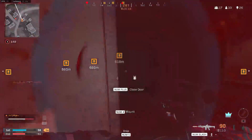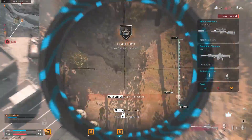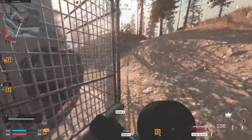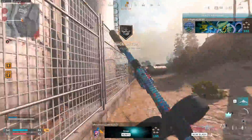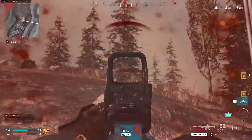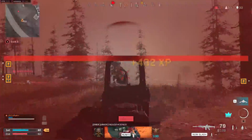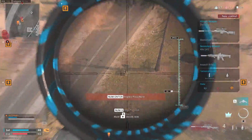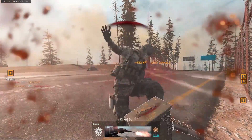Enemy dropping into the AO. Lights out, move position. We've taken the lead. Enemy dropping into the AO. Enemy soldier incoming, enemy cluster strike incoming — take cover.